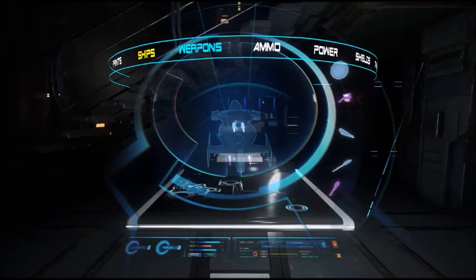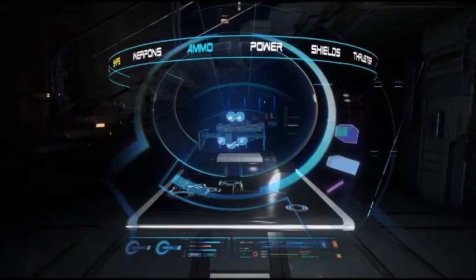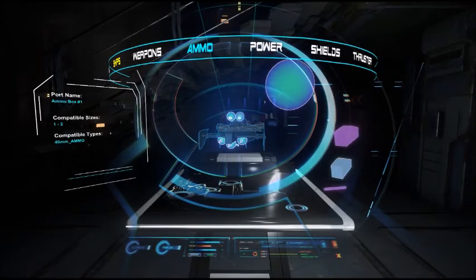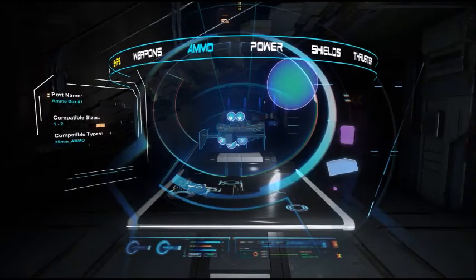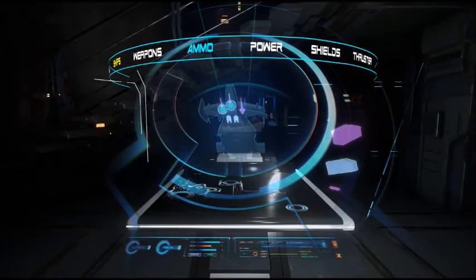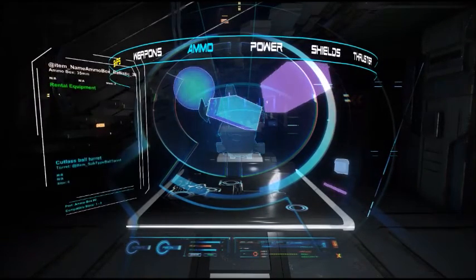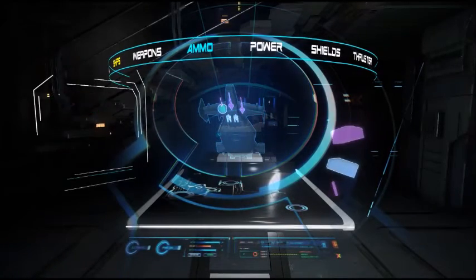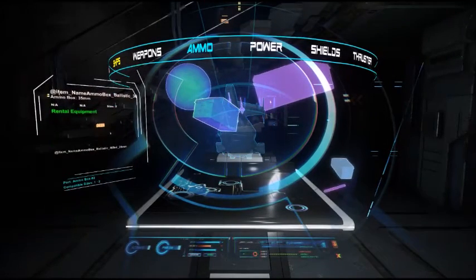Now we're going to go to the ammo tab at the top and go through here to find the ammo that fits that weapon. I want to say it's 40mm. And this is 35mm. Grab that — most of your ballistic weapons have two ammo boxes per weapon. Just drag them over into the area. There we go. The Tarantulas are now ammoed up.